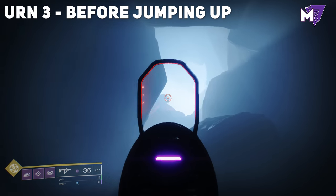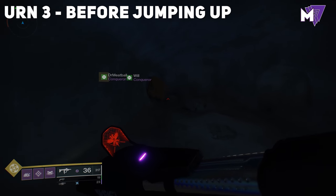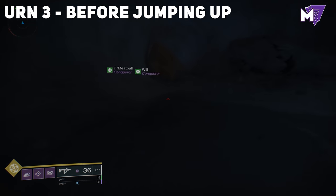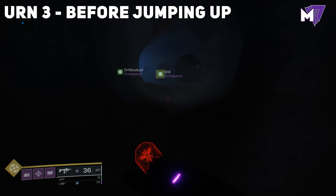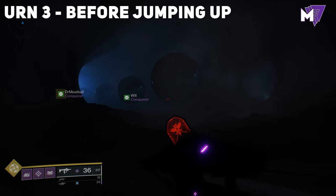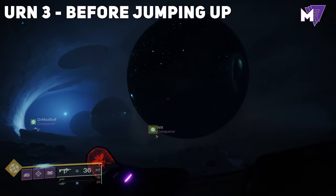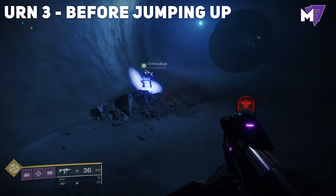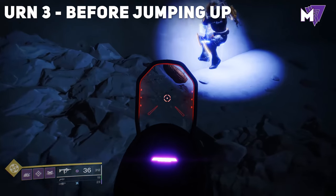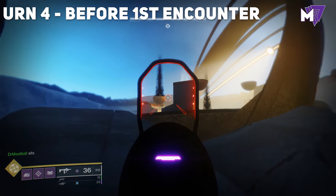For urn number three, before you jump up after the first 'opening the door' encounter involving the light and dark motes, instead of jumping up keep going down all the way through the tunnel. You'll see a lot of debris and broken rocks until you come to some large globes. Go to the third one, and in between the third and fourth globe in some rocks there will be the third urn.